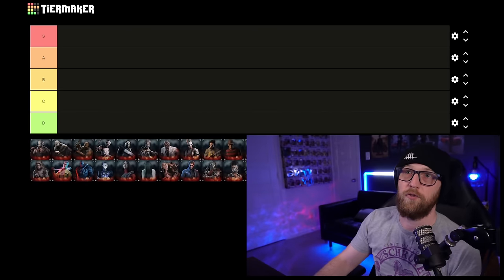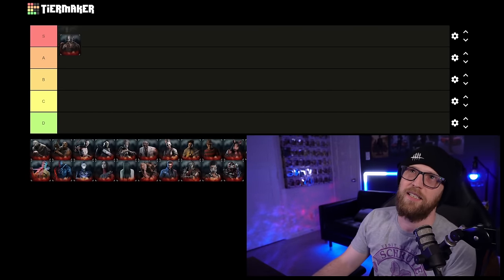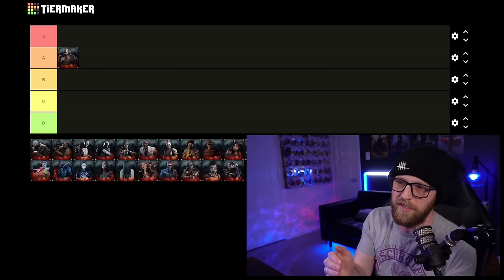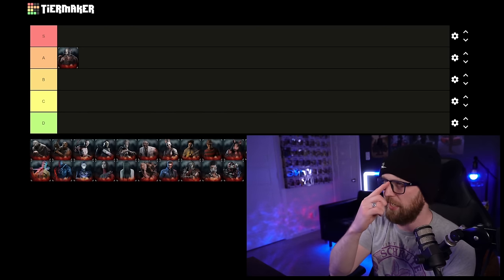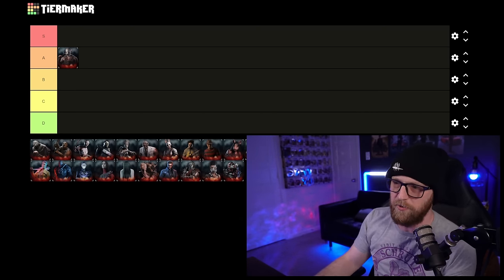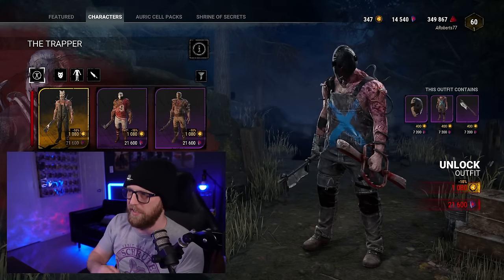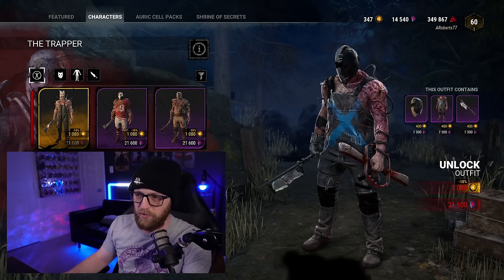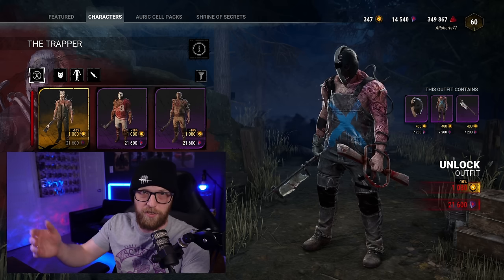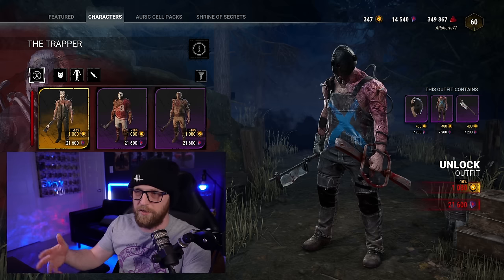So I overall love Trapper's skins. Am I going to put him S? Let's start him in A. I'm going to start him in A because I want room to go up. I will review at the end, and I might bump him up. I don't want to start off with an S. I may come back and put him up in S because I really just love a lot of his. I think they're really creative. They really change him up quite a bit and make him look really intimidating, for being one of the probably less strong killers in the game. And yes, I know I just called him a killer and not a non-survivor, but that's because we're out of the first 15 seconds.